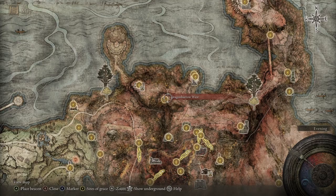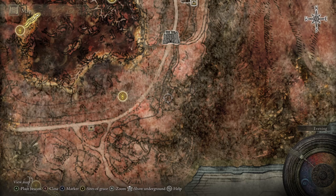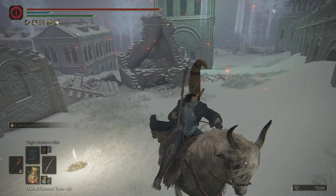The beast repellent torch is right here at the isolated merchant — Dragon Mirror West — you just go west and buy it. The deathbird poker: go from Church of the Plague, follow the path south, go past the troll, then kill the deathbird over the cliff. You can hang up on top of the cliff and it can't fight back. And night maiden's mist is from Sage Gowry — after you help Millicent, you can just buy it from him.